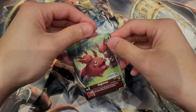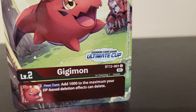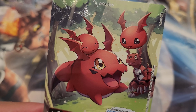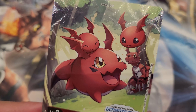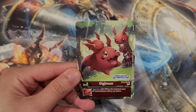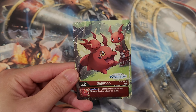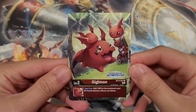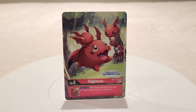The first card right here is the Gigimon, and with the Ultimate Cup stamp, this year's digivolution line is focused on Gallantmon — the entire line all the way from Gigimon to Guilmon, Growlmon, WarGrowlmon, Gallantmon, and Gallantmon Crimson Mode all the way through, which is really cool. You get this Gigimon just by participating.